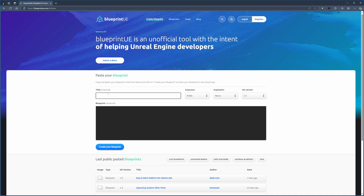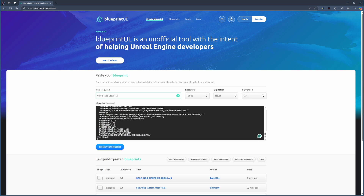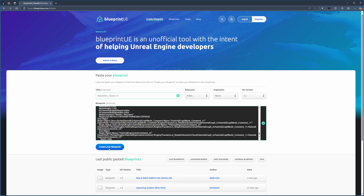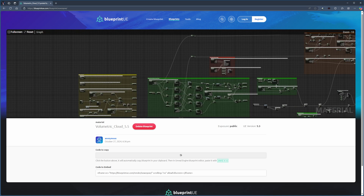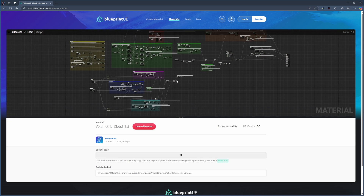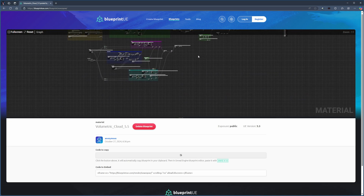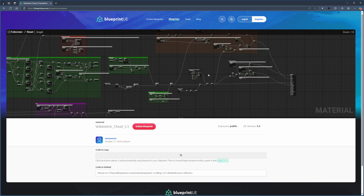Over here I'm going to call this 'Volumetric Cloud 5.5', leave it as public, and set it to 5.3 — we're going to do a 5.3 version. Then over here I'm going to paste the code that we copied from Unreal Engine and press the button 'Create Your Blueprint'. This has now created a blueprint for Unreal Engine 5.3, and if we zoom out you'll notice we now have all of this in here. Now we're going to open a project in Unreal Engine 5.3 so we can copy and paste this to use the new material shader.